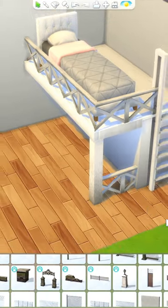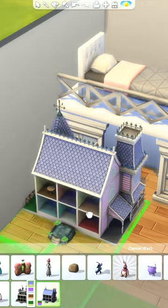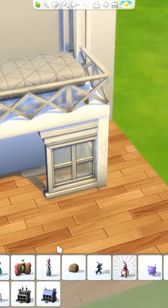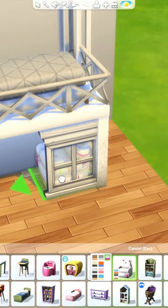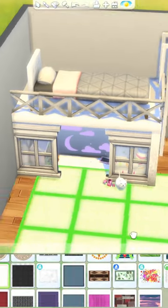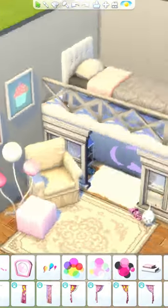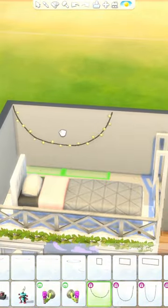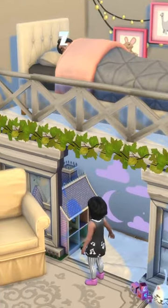Then I started on the play area underneath the bed, so I added another little fence and two base game windows to close in the area. Instead of adding pillows like the original picture, I decided to add some activities instead — a dollhouse, a little chair, and one of the tablets. I finished up decorating the room and this is play tested — it does work, and the bottom play area is functional for toddlers as well as kids.